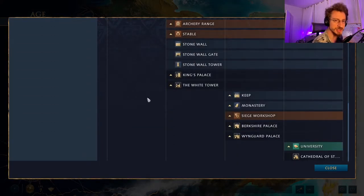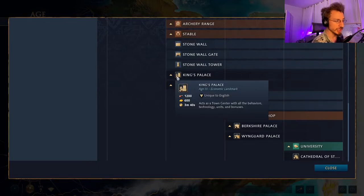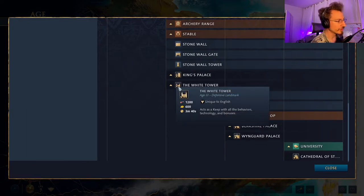In the Feudal Age, you'll have to choose between the King's Palace, which acts as a town center — more economy-focused — or the White Tower, which acts as a keep and can be used as a defensive structure or an offensive castle, though losing your landmark in a failed attack is a big blow to your civilization.